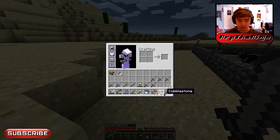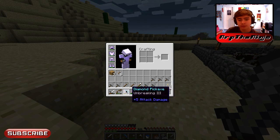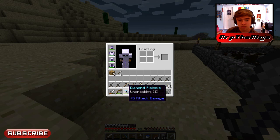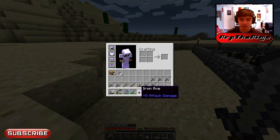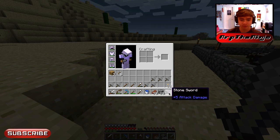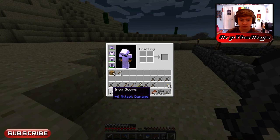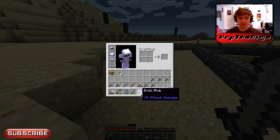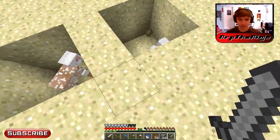Oh, that's cool — the update. The F3+H thing shows the durability left on things. Wait, the durability bar's gone — I don't see how many hits I have left. Maybe there's a way to get that back. This diamond pick and this stone sword do the same amount of damage? These all do the same amount of damage. A shovel does like nothing. Iron sword is a little bit better. I like the durability bar too — hopefully they'll bring that back.